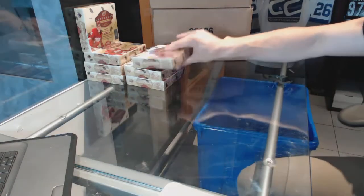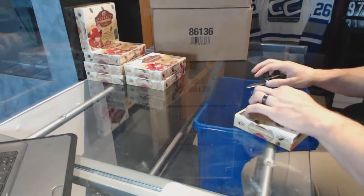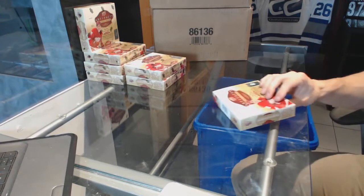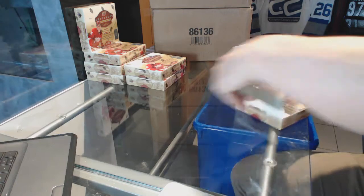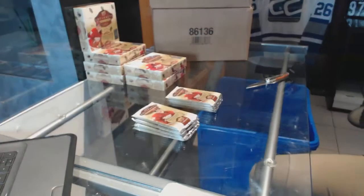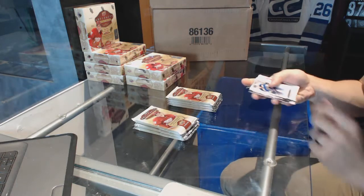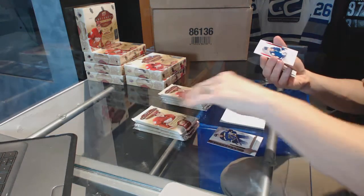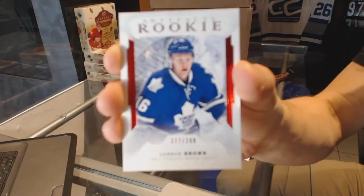Here we go — Buffalo 987's three box break, 16-17 Upper Deck Artifacts. We start with a rookie Ruby Parallel, number two, $2.99: Connor Brown.